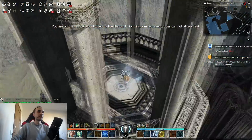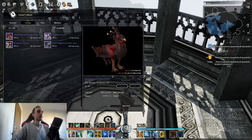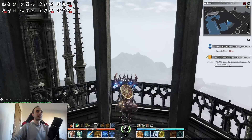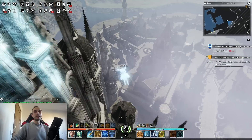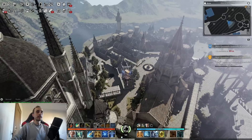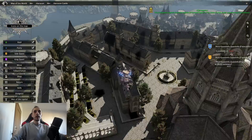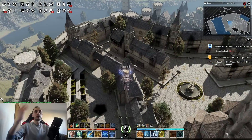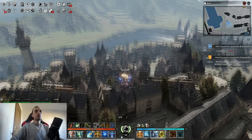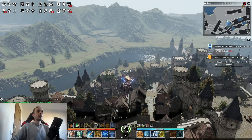Let's switch mounts here. We're going to go with the reindeer — a pink reindeer, perfect to explore the Asmodian side. Mounts have unlimited flight time, so that's a really cool thing.